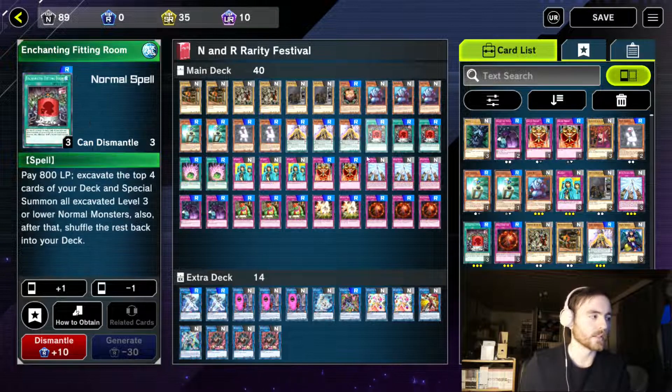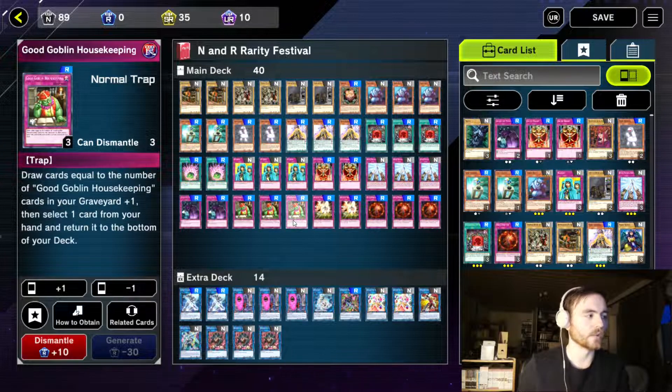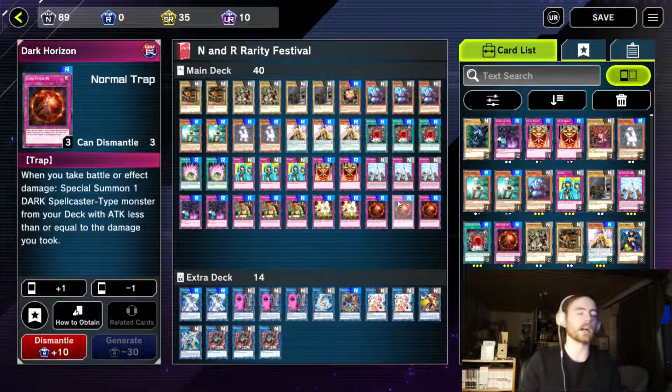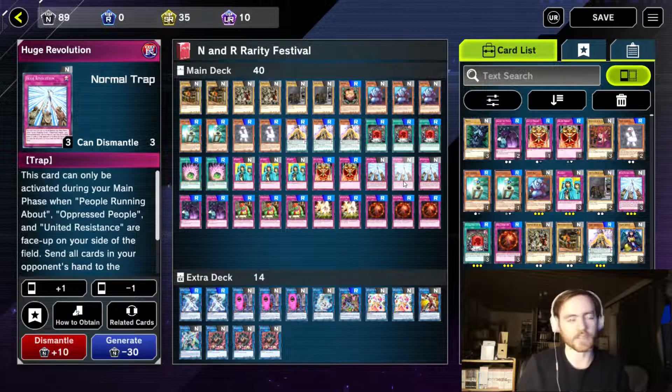Three Enchanting Fitting Room, also an essential combo part. For more draw power we are playing Shard of Greed, Jar of Greed, Legacy of Yata Garasu, Defense Draw and Good Goblin Housekeeping. To not get OTK'd ourselves we are playing three Warboku and three Dark Horizon. Dark Horizon can special summon Dark Doriado from the deck when we take battle damage. And obviously the name of the game, we are playing three Huge Revolution.